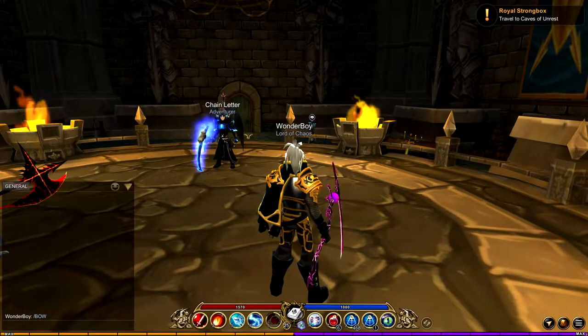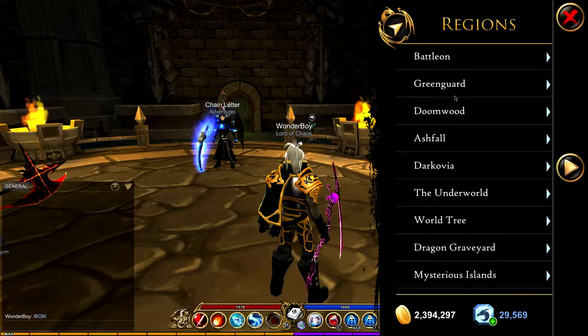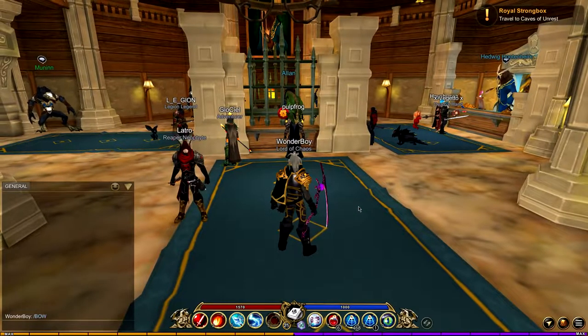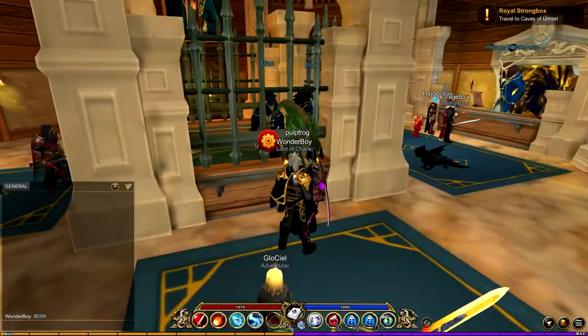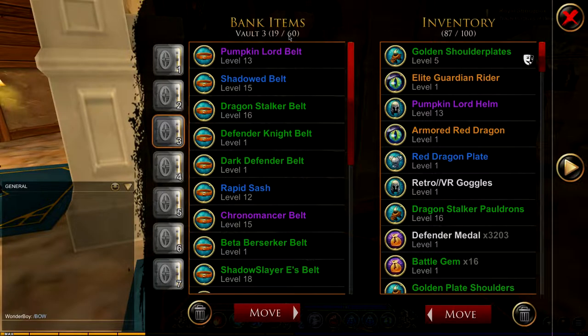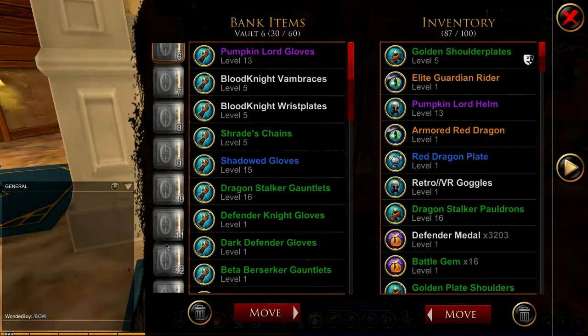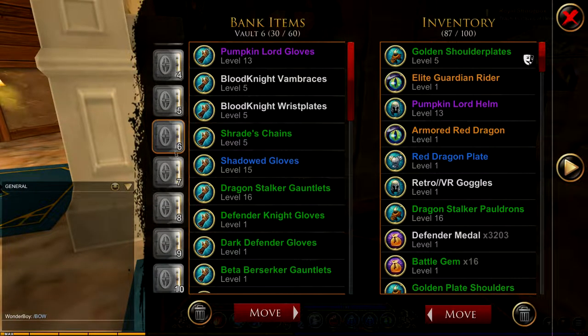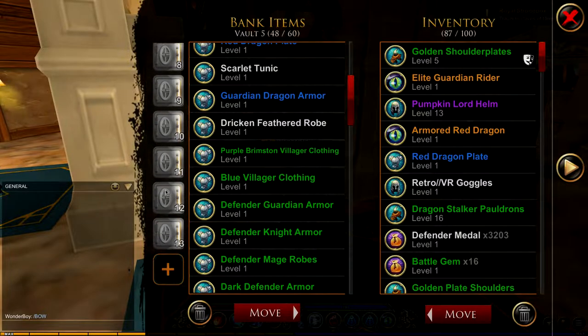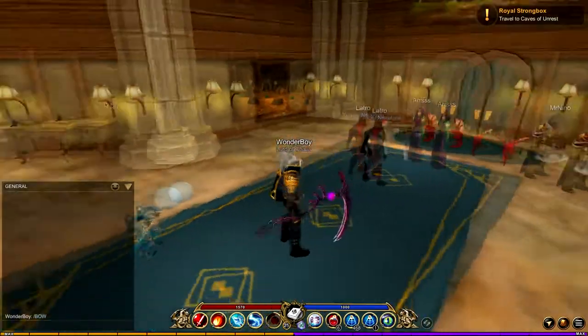I'm going to go to the bank. Let's go to the Battleon bank — and there we go. If you come to the bank and go to your vaults, you will notice something quite special. We now have 10 extra spaces — so each of these vaults has gained 10 spaces. Before it used to be 50 each, but now for me it's 60. That's 310 spaces total for all your bank vaults. I have 13 vaults so that's 130 extra spaces — pretty damn cool.